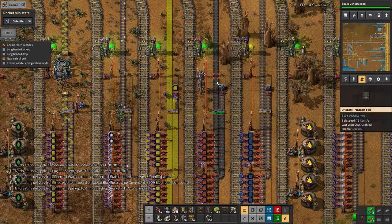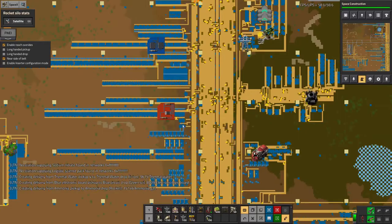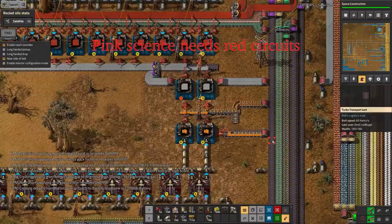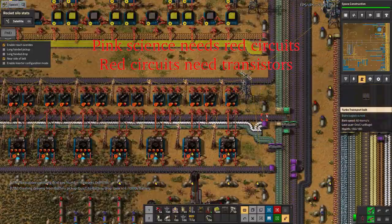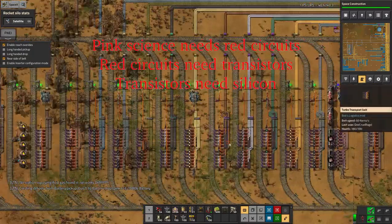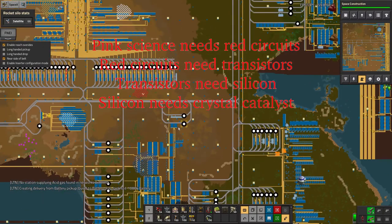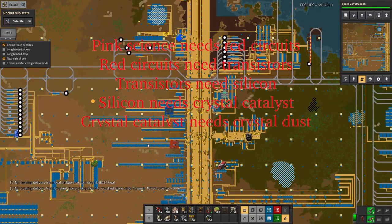I've also had a bit of a shortage of red circuits - there's less than 8,000 in there. There's no transistors coming in, and there's no transistors because there's no silicon. There should be loads of silicon - so whilst I've got to an end-game point and I've got everything being produced, a lot of it isn't being produced fast enough to satisfy the base.